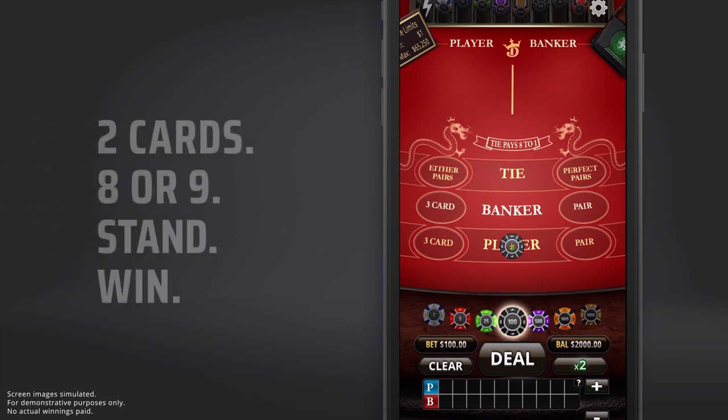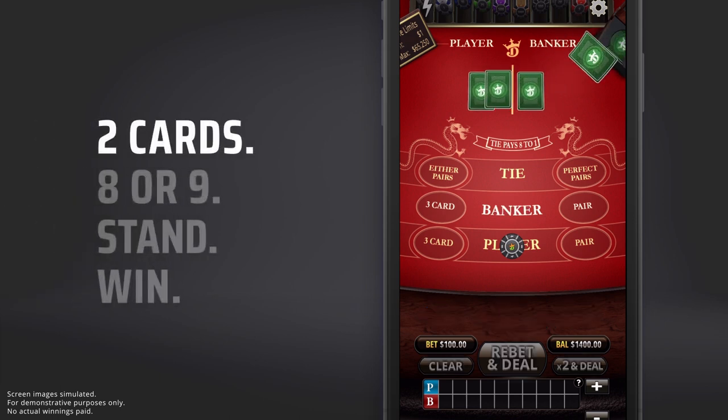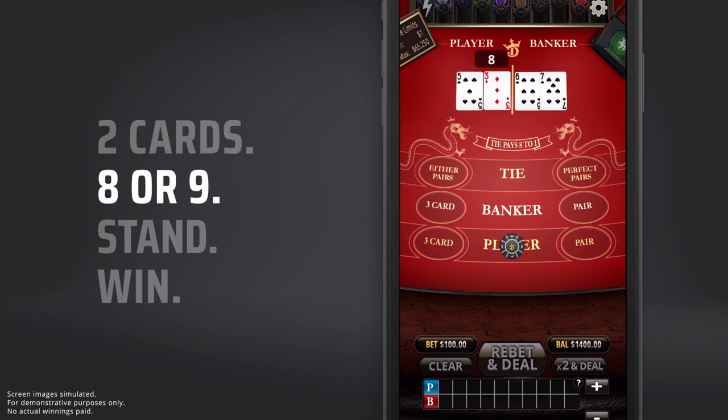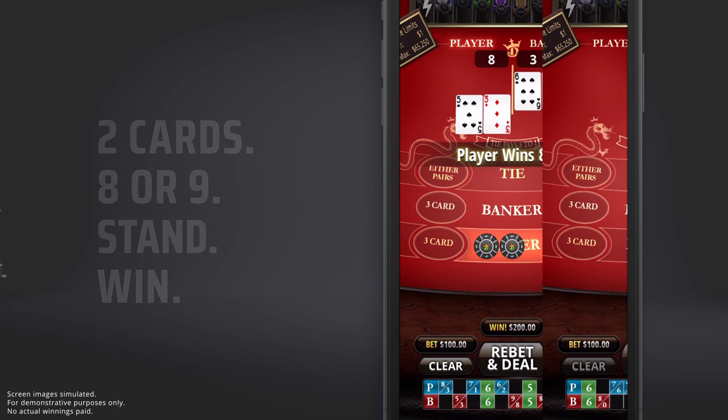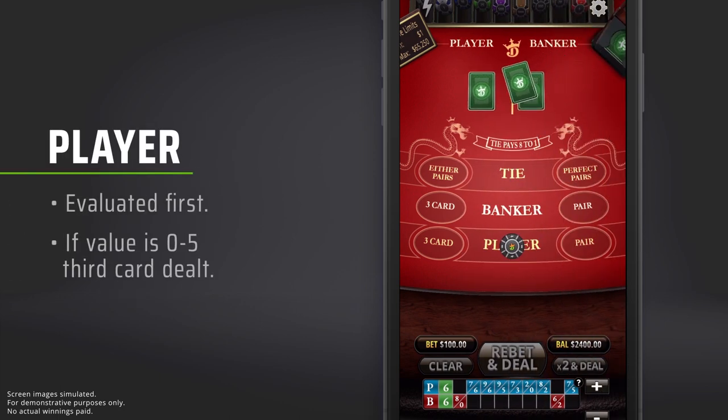Then each side will get dealt two cards. If either the player or the banker is dealt an initial total of eight or nine, both hands will stand and the highest hand will win.